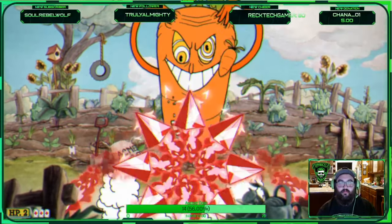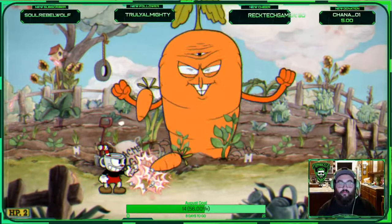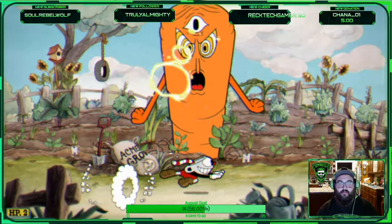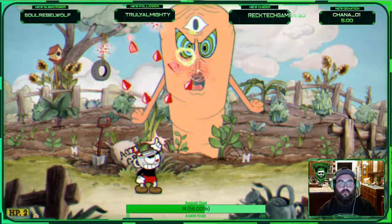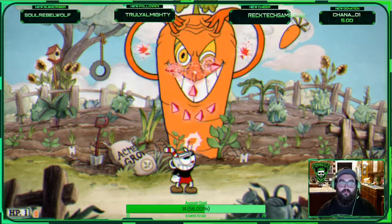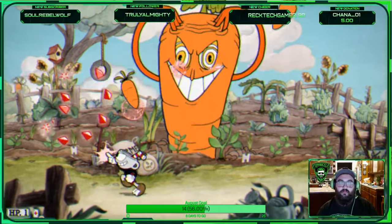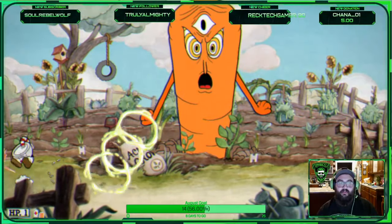He will have a center eye pop up that will be shooting rays. The rays are not random — they are based on where you are standing. So stand somewhere that you want the ray to land, and as soon as you see him start to shoot it, jump out of the way to dodge it. That way you can decide where the rays are going to go and you don't have to worry about where they'll land. You decide.